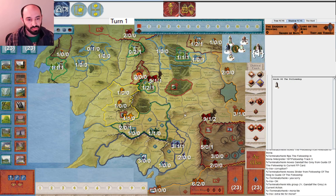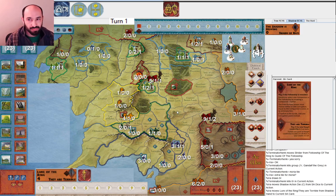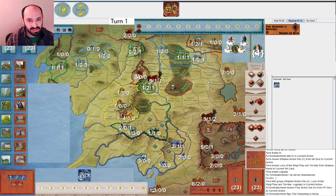The extra Moria tile is zero - obviously better for me than an eye, but no extra corruption. I play Lure of the Ring because it's often worth it to corrupt the Fellowship there in Moria. On average I do about two corruption here, which is pretty good for a card. I get Legolas, and that's that.